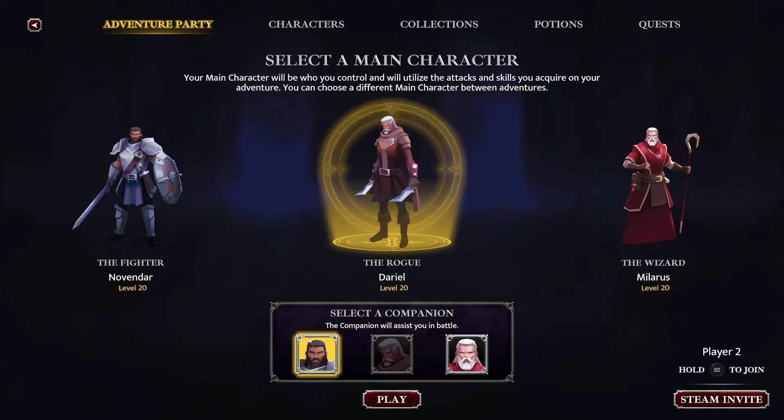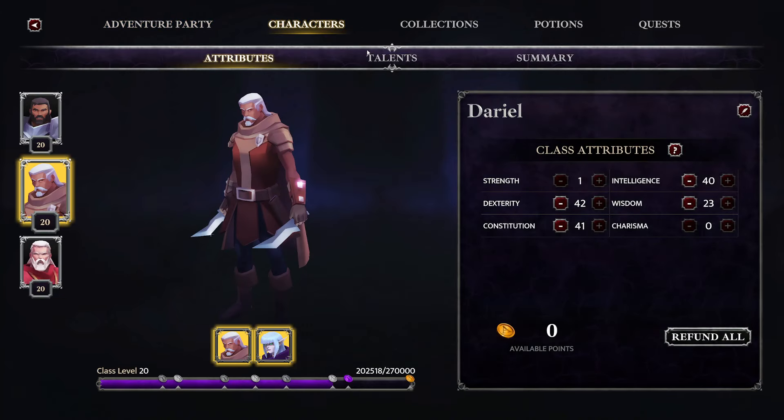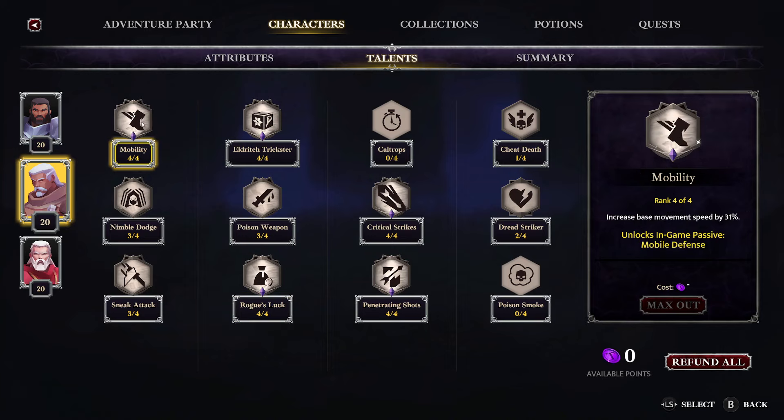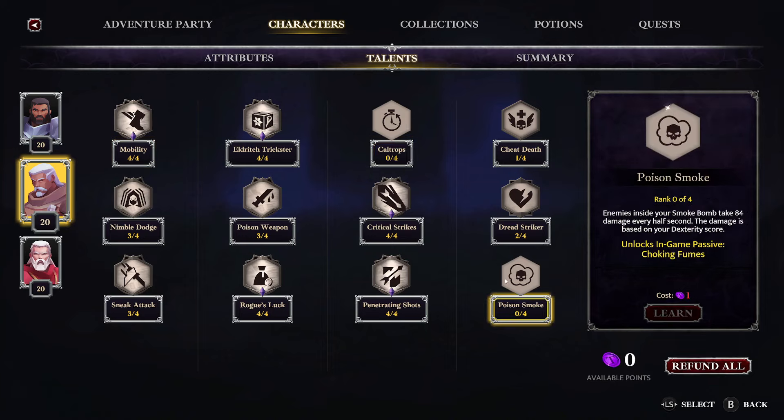You want the rogue as your main, probably the warrior as your secondary since he has slightly lower damage and you need to get the kills with your main character. And then you're going to want a lot into rogue's luck. One point in this will unlock a new chest passive which is required, and you just get more gold for higher levels than that. Mobility is also pretty helpful so you can run in between chests. If there's stuff like caltrops or poison smoke you might want to avoid that since it will make it harder to get what you want.